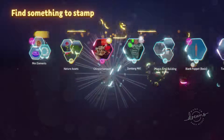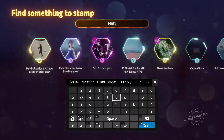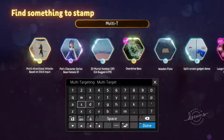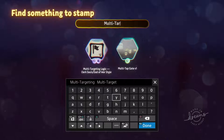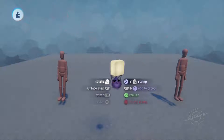First and foremost you're going to want to find the multi-targeting logic — search 'multi-target' and there it is. You're going to want to put that in your scene.